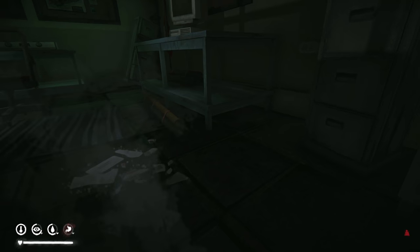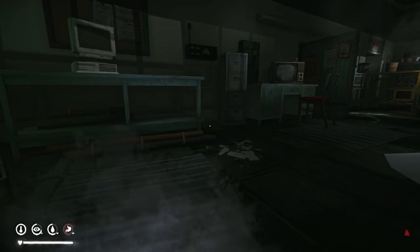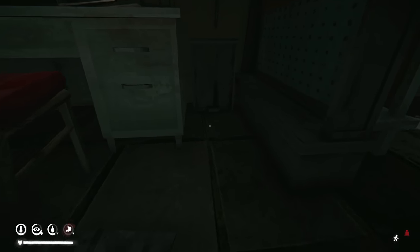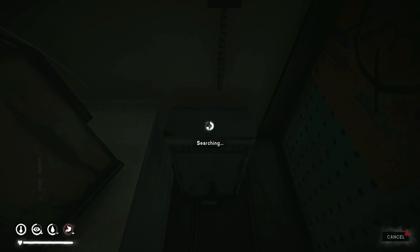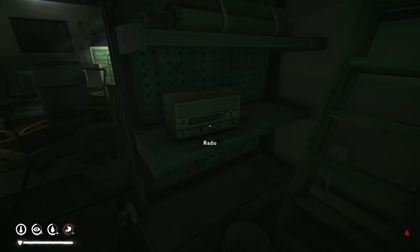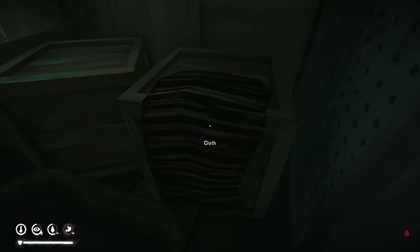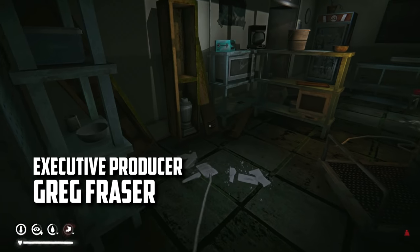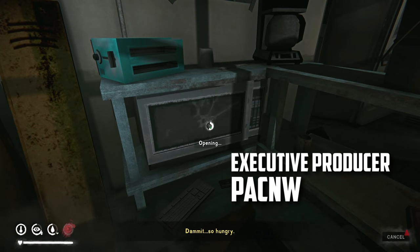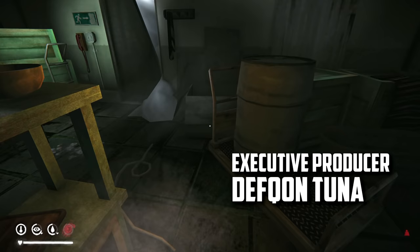I thought putting it to Stalker mode would add the cleaning kits. A lot of you guys are saying in the comments that when I put it to low resources — because I don't want to be tripping over resources the entire time — that's the setting that actually gets rid of the cleaning kits. So if that's the case, we're not going to have cleaning kits this time either. We'll also have to craft hatchets and knives ourselves. I'll loot Mystery Lake — if I can't find any of those items there, I'll know I'm in the same boat as the last series, which is fine.